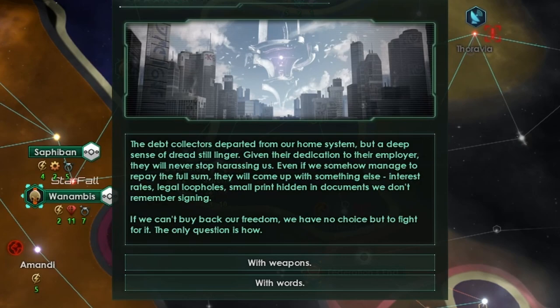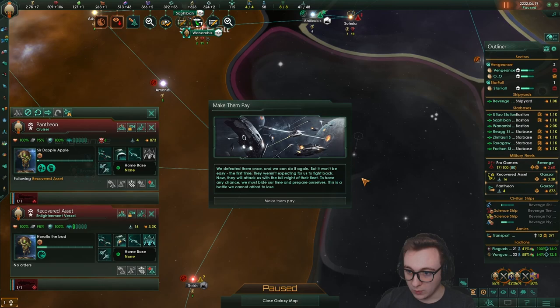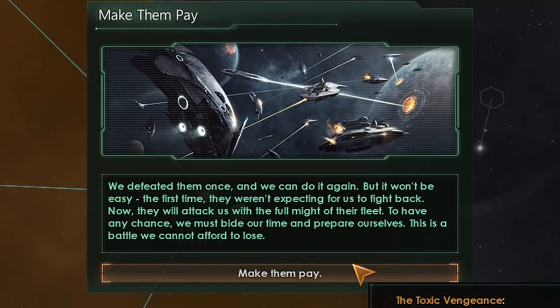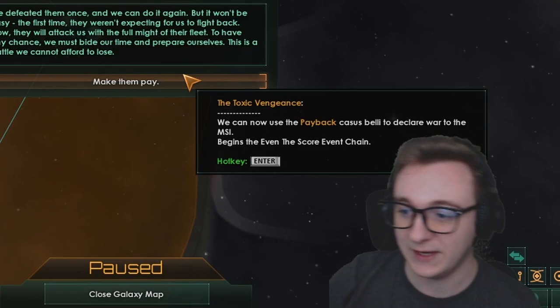We can't buy back our freedom — we'll have no choice but to fight for it. The question is how: with weapons or words? We will go through warfare — make them pay! We beat them once and we can do it again. But it won't be easy; the first time they weren't expecting us to fight back. We now use the Payback casus belli to declare war. If you're speed-running it, you need to wait for the second attack. But we don't actually know where the MSI are yet.